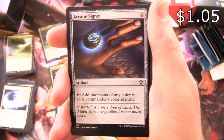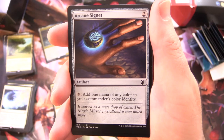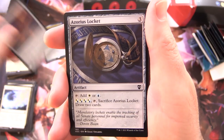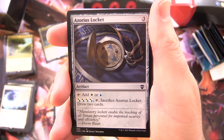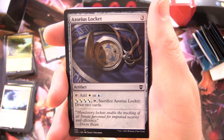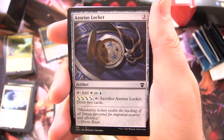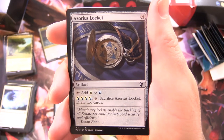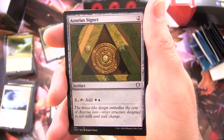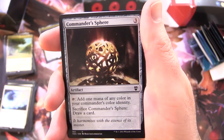Arcane Signet - you'll see this quite a bit in Commander decks. Artifact for 2: tap to add 1 mana of any colour in your Commander's colour identity. We've got the Azorius Locket - Artifact for 3: tap to add white or blue; pay 4 white or blue, tap, and sack it, you get to draw 2 cards. Azorius Signet - Artifact for 2: pay 1, tap, add white and blue.